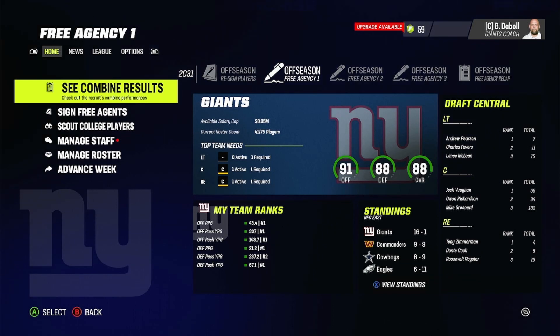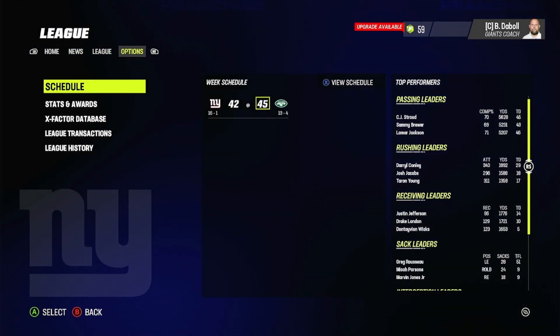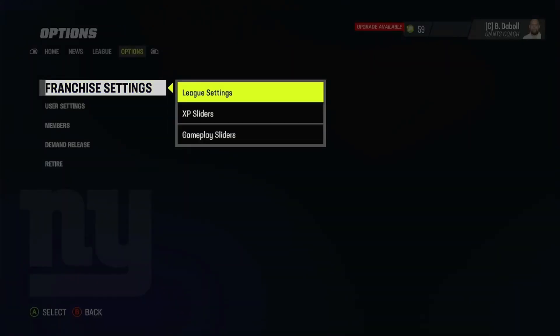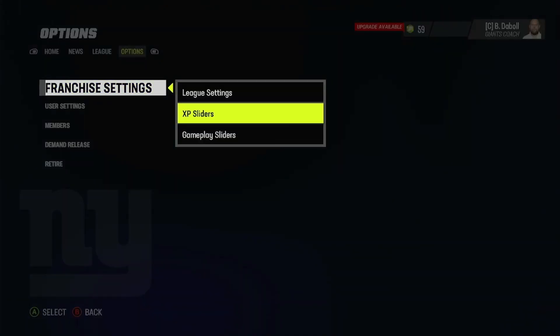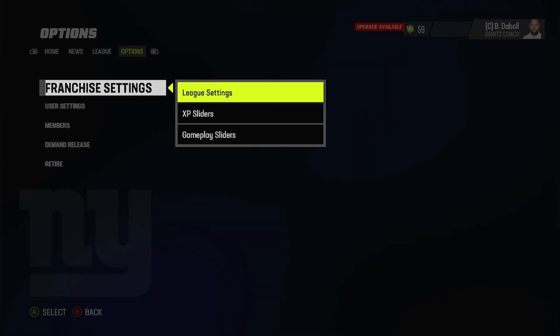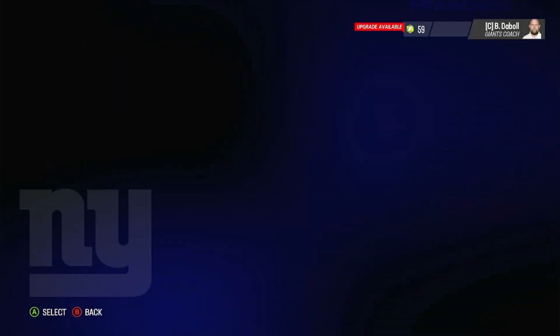Here we are on the homepage for my Madden 23 franchise mode. You want to go to Options, then Franchise Settings. As you can see, we have two tabs: XP sliders and gameplay sliders. We don't need to cover league settings right now, but we do want to cover the gameplay sliders.